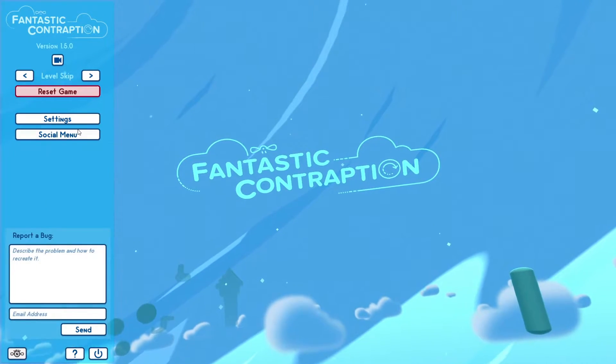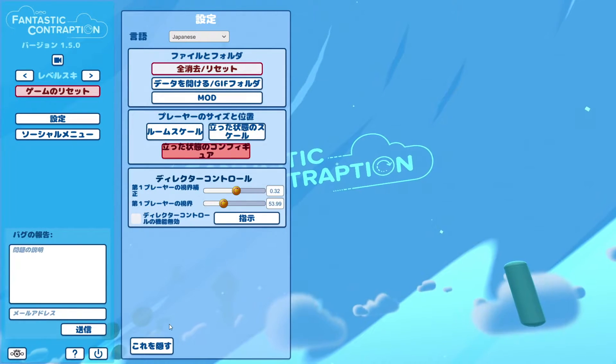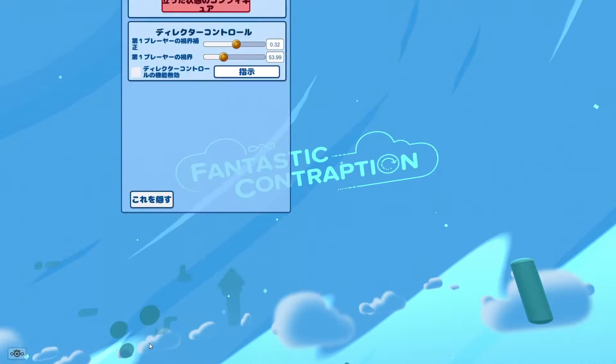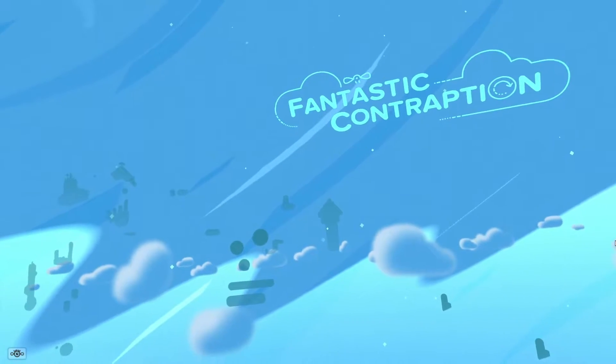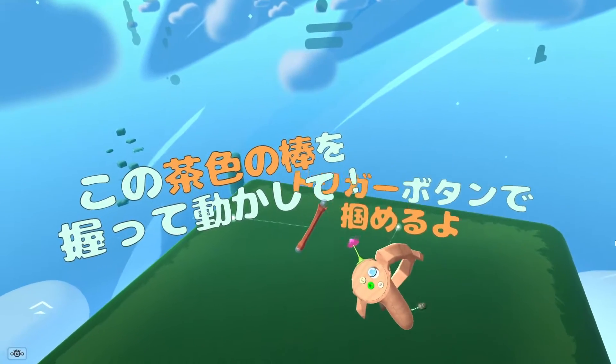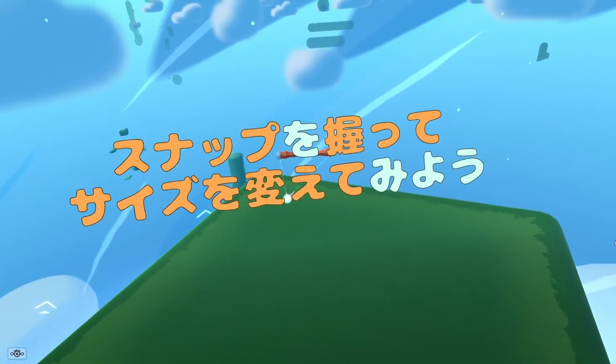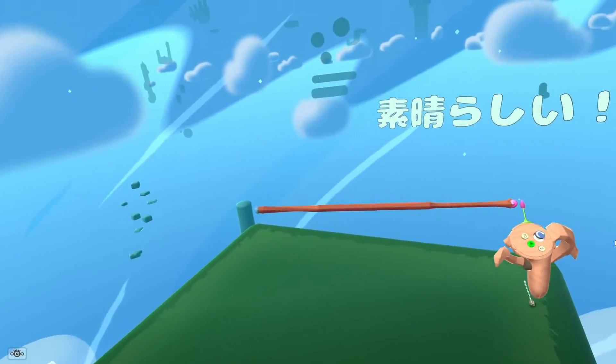Having new language support actually opens the door to modding for the first time in Fantastic Contraption. You're able to use Steam Workshop to create new languages, download them, and share them with the community. We're hoping to take the best ones and roll them into a big feature pack update in the future, and we hope to one day get all the languages into the game — but for now just English and Japanese, and we hope the community will help us work on that.